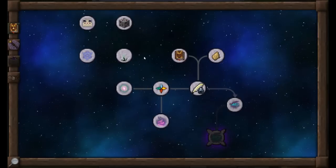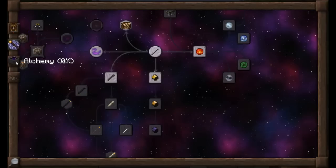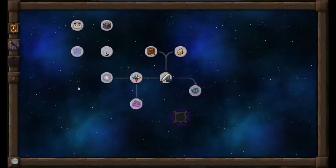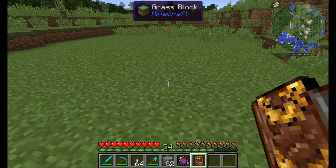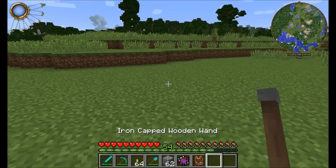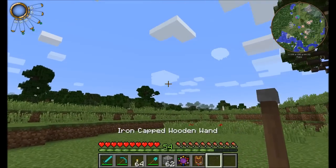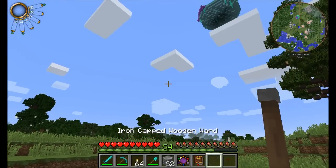Things are pretty different in the Thaumonomicon. You'll notice that you can zoom in and out. You've got four different tabs available, and more tabs will unlock as you proceed throughout the mod. There's your Thaumonomicon, there's your wand. If you hold shift, you'll notice at the top of the screen our wand is already filling up with Vis.